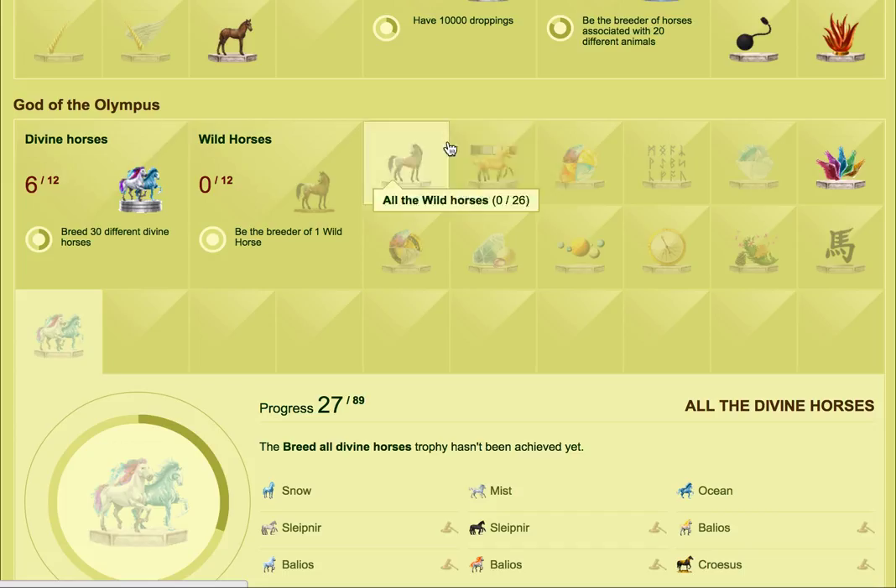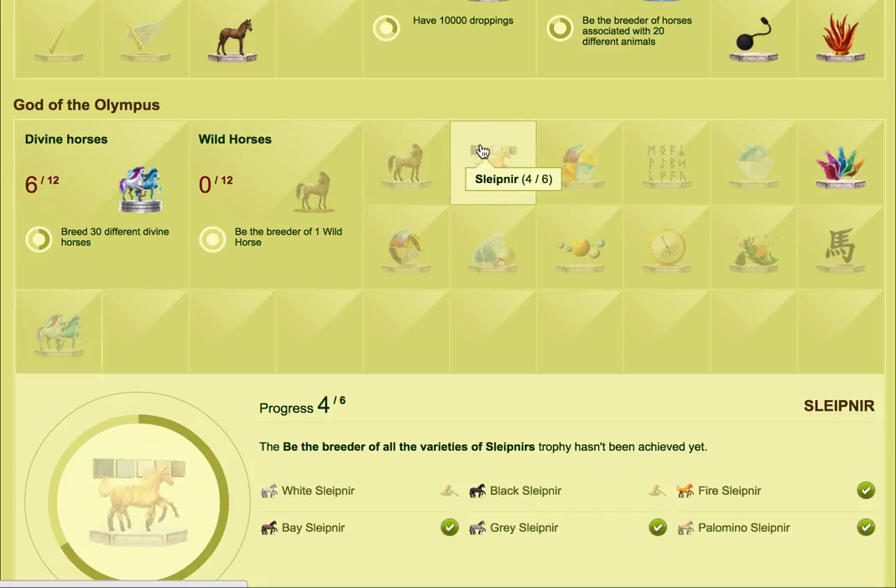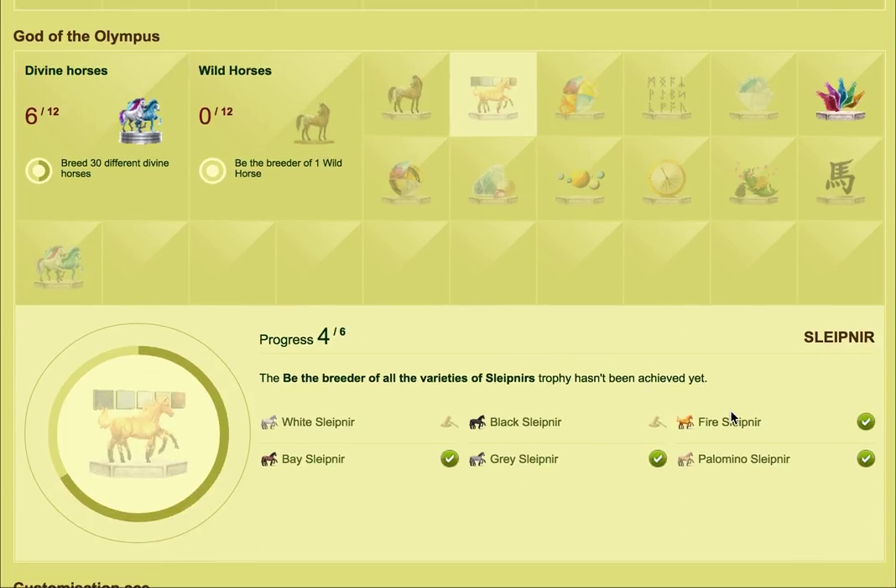So if I have a look here, all the Slaffners can be sold and one of the unique ones is the Palomino Slaffner. You can actually take all your Greffels — if you have all 12 types of Greffels — you can actually create one of these.